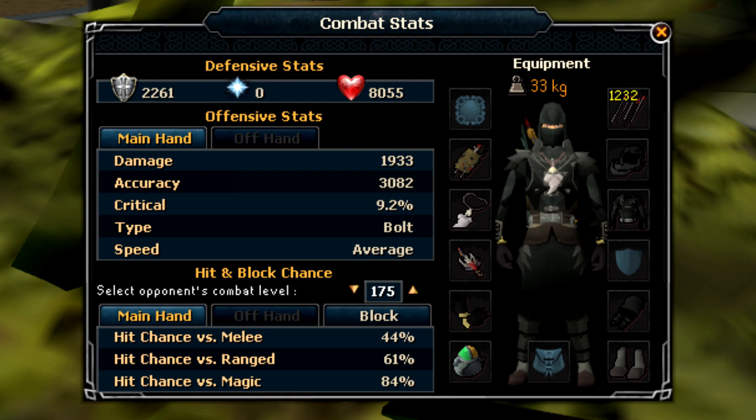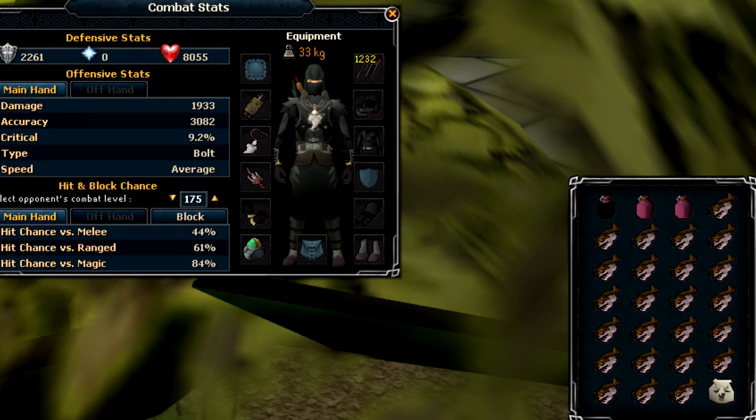Onto the gear and inventory setups. I would highly advise using high level ranged armour with a decent life point and armour boost such as Karil's, Pernix, or Death Lotus armour. The Legiones are weak to arrows but just use the best ranged weapon you have access to, such as chaotic crossbows, crystal bow, royal crossbow, and so on. For the inventory you'll want an overload or extreme ranged potion, one or two prayer or super restore potions, and fill the rest of your inventory with the best food you can get. You can bring a familiar into the boss room, so it might be wise to bring a beast of burden such as a yak and fill that with food as well. Oh yeah, and don't forget your keystones.